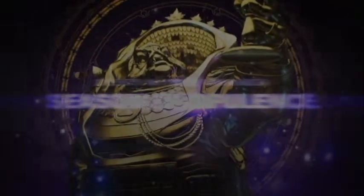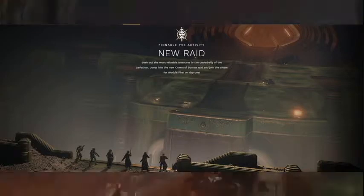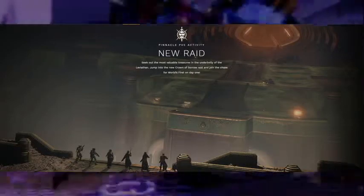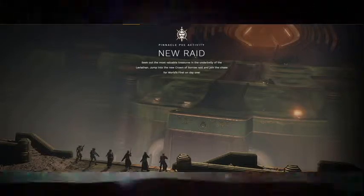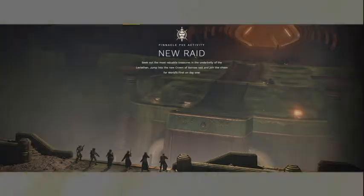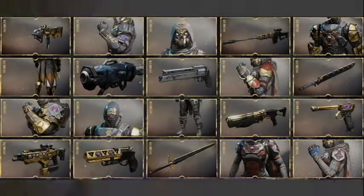The next thing concerns the raid. It's not really any new information, just a really cool teaser image showing six guardians looking down at a chasm and at a door on the Leviathan. I feel like either this is going to be the opening encounter where we have to go up to that door or jump down to the chasm. Either way it looks pretty cool. Also keep in mind the raid is available on day one.